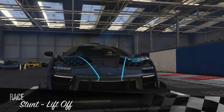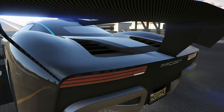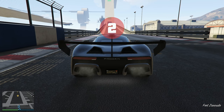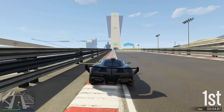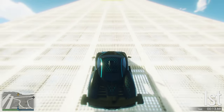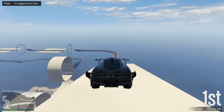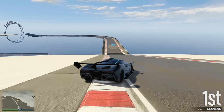Next up is the nightclub. You can make money from this, but you need other businesses to make a decent amount. The two most profitable ones to link to your nightclub are special cargo and an MC cocaine business. Nightclub is pretty much an endgame scenario — once you have a maxed-out cocaine business and a special cargo warehouse, you'll make a ton of money from it. You'll earn $10,000 per hour from special cargo and about $8,700 from cocaine in your nightclub.